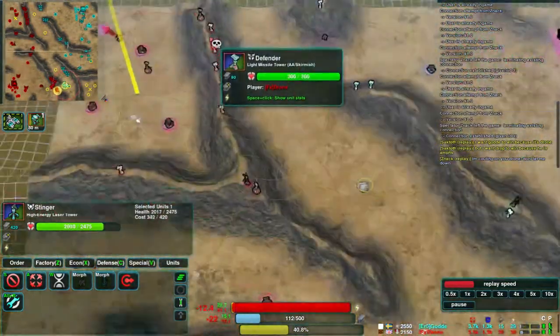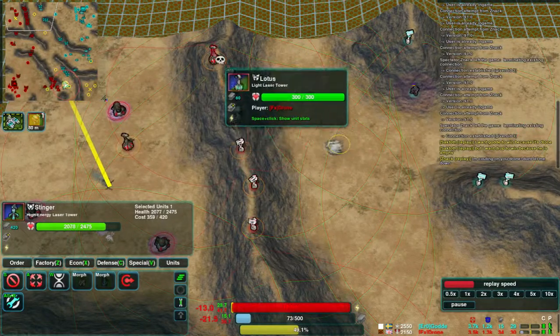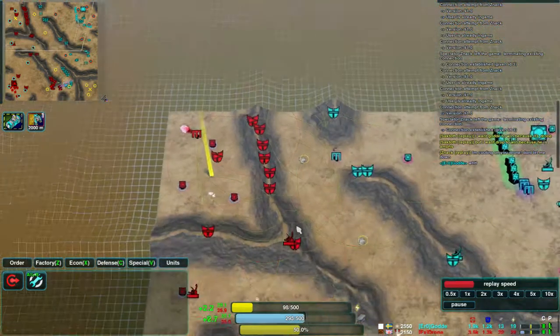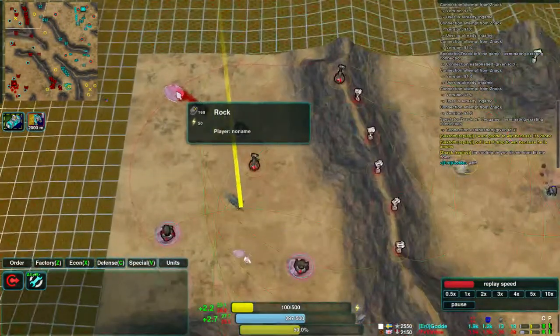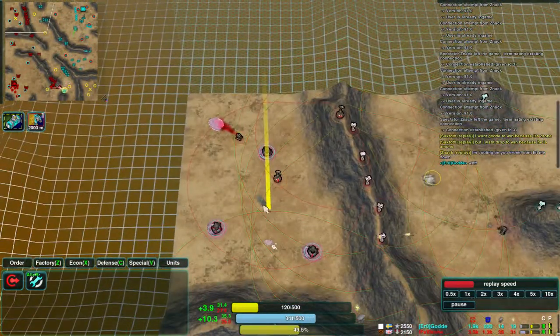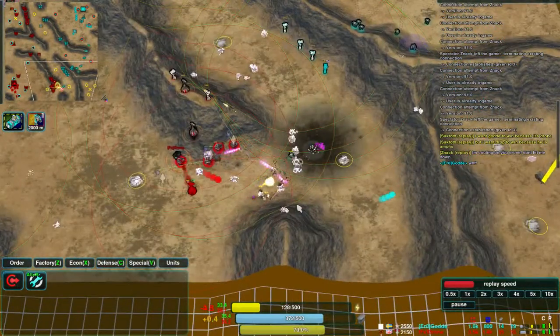Meanwhile, elsewhere on the map, Drone is building a lot of defenders in the north — that's a lot of metal sunk into these, a total of 490 metal to reinforce this line. But it's worth it if he can get all of the metal from this rock, and especially if he can get the geothermal points as well, which must be next on his list.